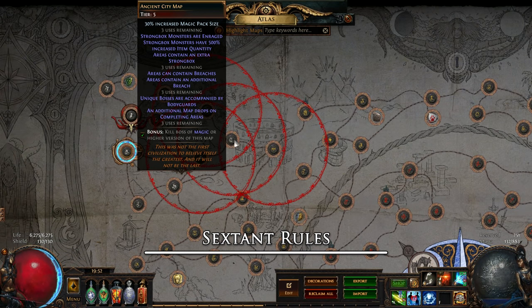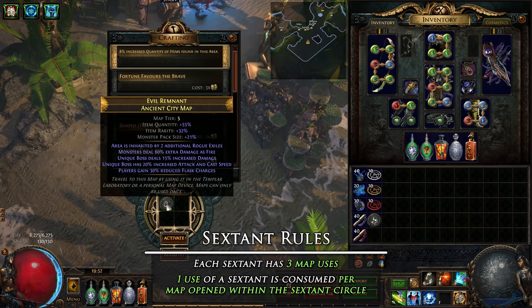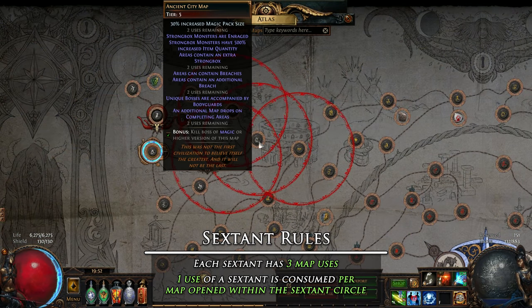Each sextant will have 3 map uses. One use of a sextant is consumed per map opened in the map device that is within the sextant's red circle. No completion or entrance of the map is required, so you will get 3 map creations before you need to reapply sextants.